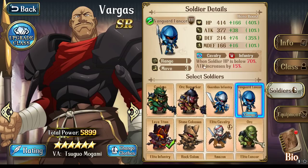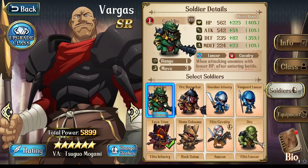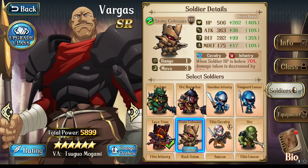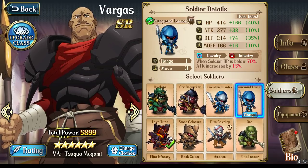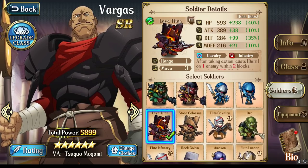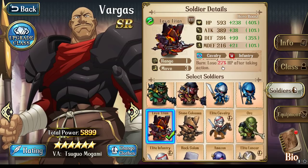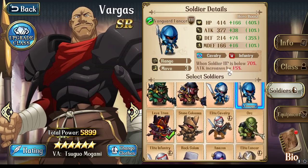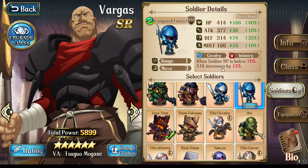For Soldiers, he has about four that you can use: Cyclops, Vanguard Lancers, Lava Titans, and Stone Colossus. I don't feel like too many people really mention Vanguard Lancers, but they're definitely very solid soldiers. Most people look at their tank and think they want them to tank for you. However, for some reason, people recommend Lava Titans. And while they don't give any defensive skills, they do give a debuff that does fixed damage. But nobody really thinks about Vanguard Lancers — all you have to do is have your Soldiers below 70% HP and then they're going to hit a little bit harder.